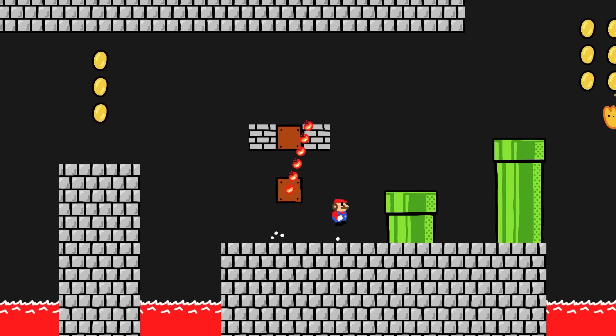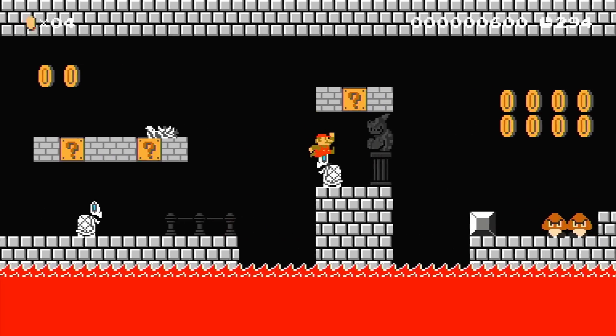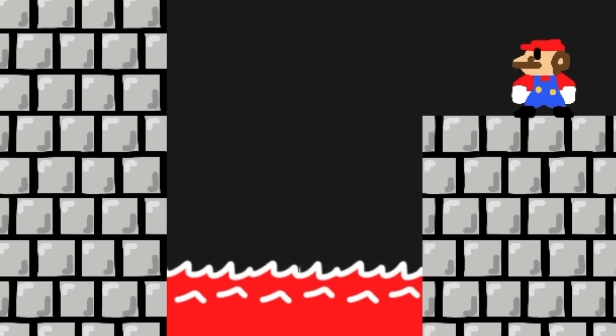We are hippity hoppiting into the castle today and you can probably guess that the first thing I did was draw a bunch of environment pieces. This was great but castle levels are notorious for having lava at the bottom and this was a little bit tricky due to my complete incompetence, but we got there in the end.